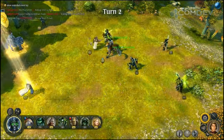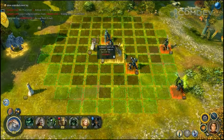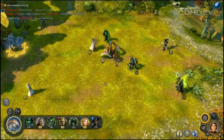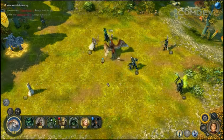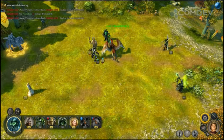The Sisters of Elra are support units, so their main purpose is not to fight the enemy directly. Here, my sisters are healing the griffins. They can also resurrect fallen units as long as the stack itself hasn't been destroyed.